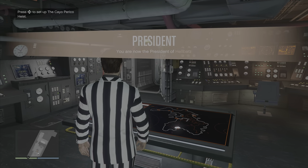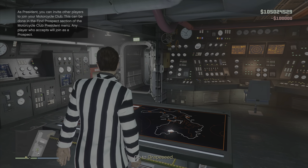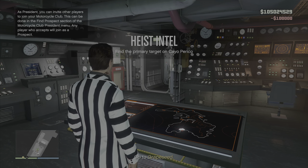As I'm approaching the monitor, I'm pressing X repeatedly, and then I press right on the D-pad. I continue to press X, and then I get Grapeseed, so I leave session.